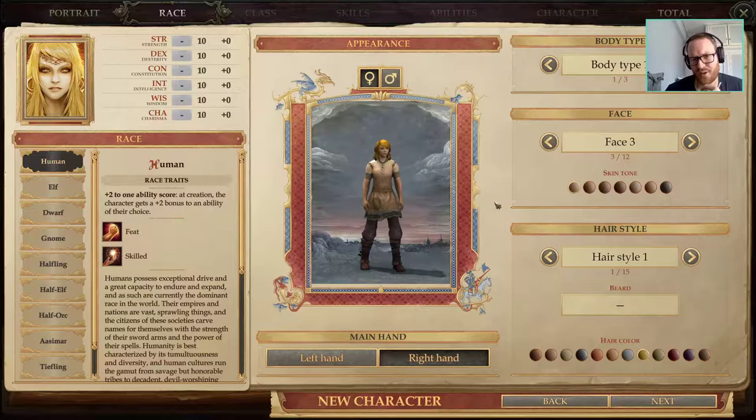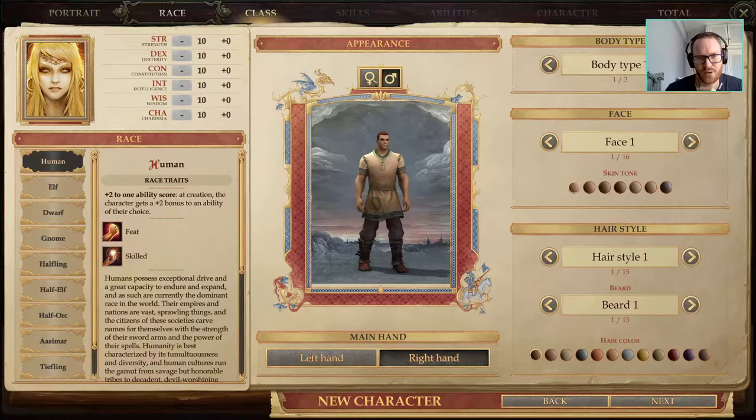We're going to go with a Human here because double weapons are exotic, so we need all the feats that we can get.